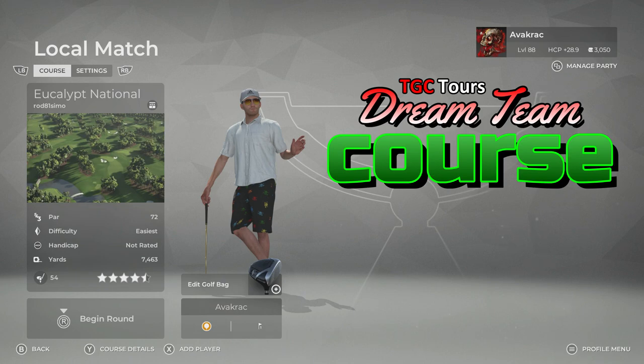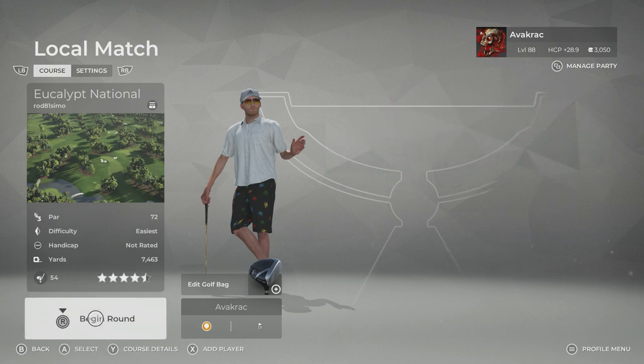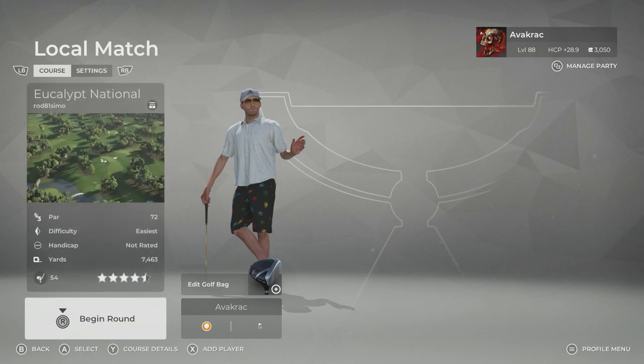Today's course is the Eucalypt National, designed by Rod81 Simo. He's an Aussie bloke, and this sounds like an Aussie course from the name and description, so I'm quite excited to go out and have a hit on this one. It's only had 54 hits — that's very surprising for a Dream Team course. Settings: fairways are normal, greens are normal, green speed is fast, everything else is default. We'll be playing from the gold tees, measuring 7,463 yards.